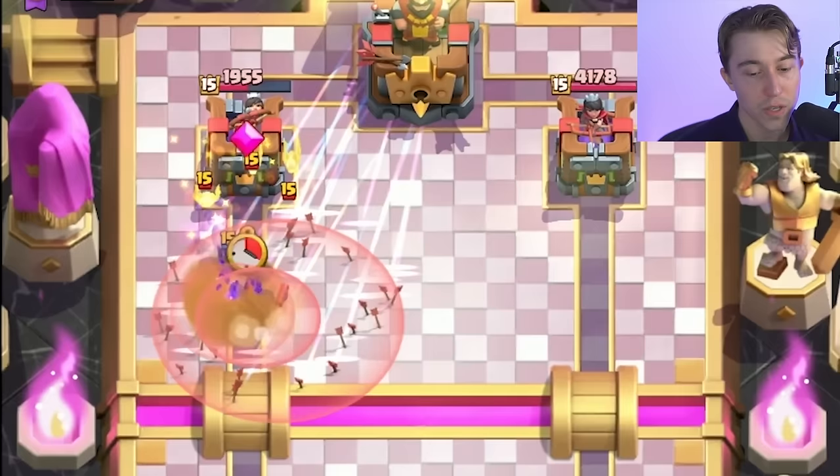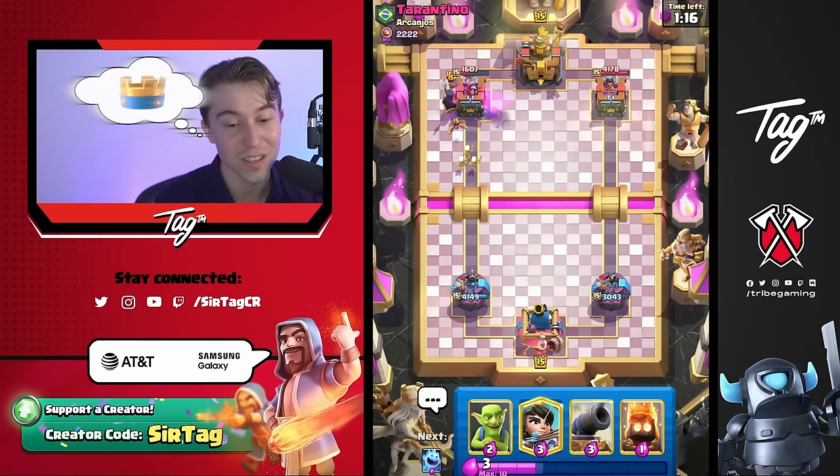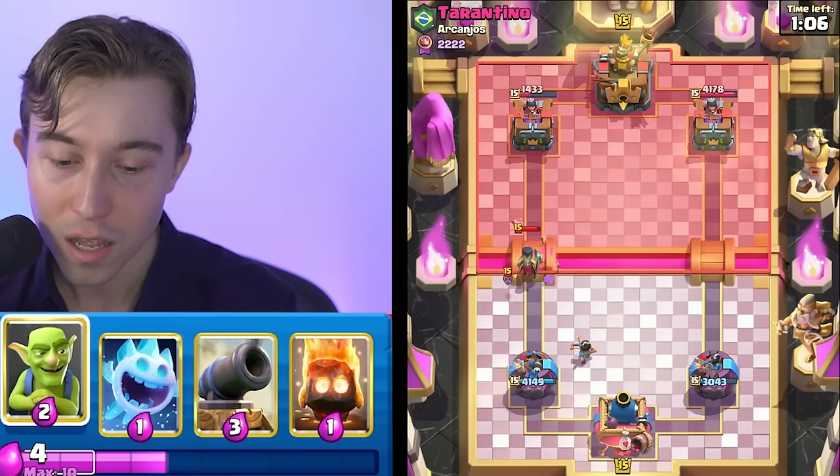Wallbreakers go right into a Bowler and die, probably. We forced out Arrows and also Bats — they spend a lot more Elixir than us, that's good. If we go for Skeletons plus Goblin Barrel, these Skeletons might lock into the tower. As unreasonable as this might seem, this is looking like the dream. Forcing out the Night Witch is one of the best cards for us to counter, because now we can go for Goblins on top of the Giant when he decides to drop it, and that's huge for me.